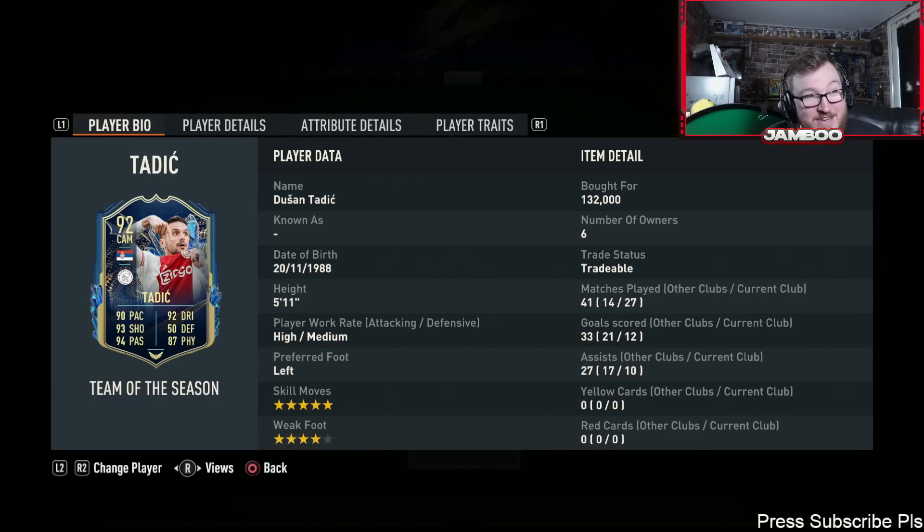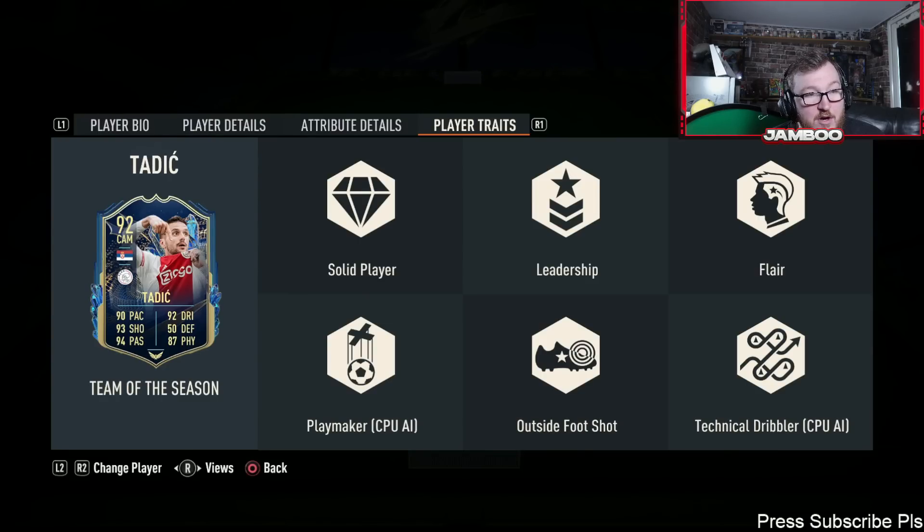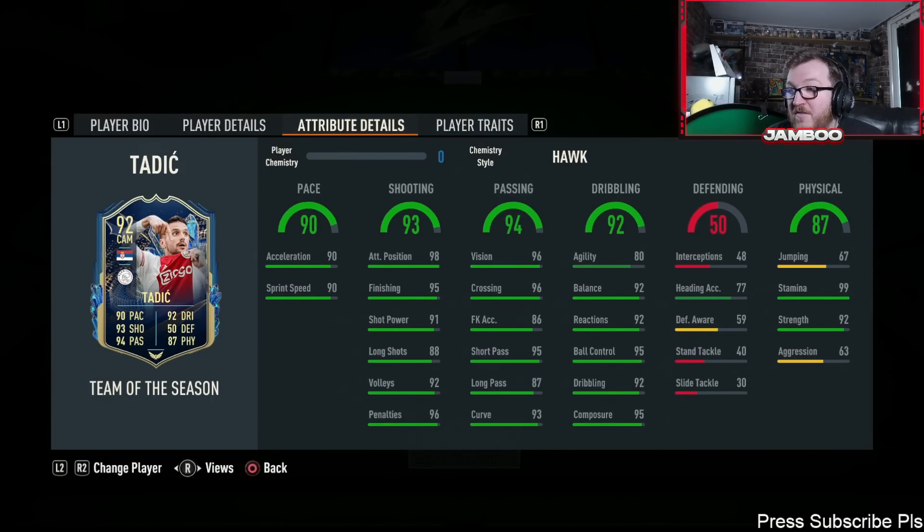We've then got Tadic — this guy is absolutely unique. He's five foot eleven, which is a decent height for a winger, and he's insane on the ball but then he's got 92 strength. So when you're doing your ball rolls, scoop turns, elasticos and bumping into defenders, this guy is knocking them over. He is so strong on the ball but so silky as well. Super good finishing, passing, dribbling, and quick enough. You'll probably want to stick a Hunter on him to get the pace up — he's also got the outside-of-the-foot shot. Stick him as your captain; he's got the leadership trait. Tadic is very good and great value. There's also some super good value Dutch league Team of the Season cards, so definitely keep an eye on that.